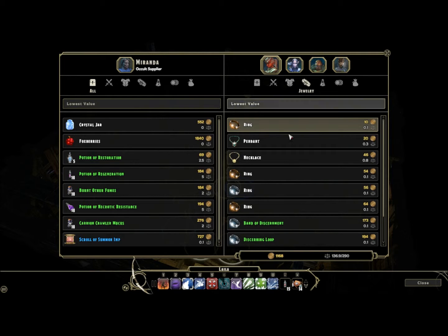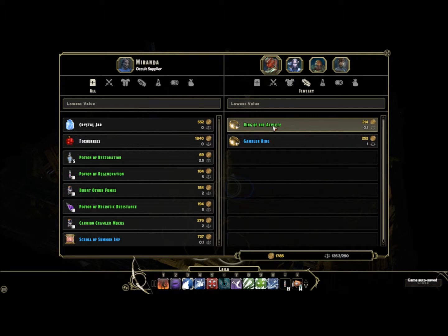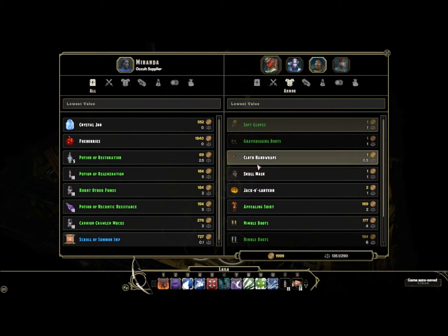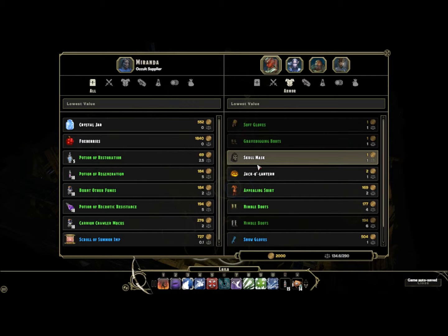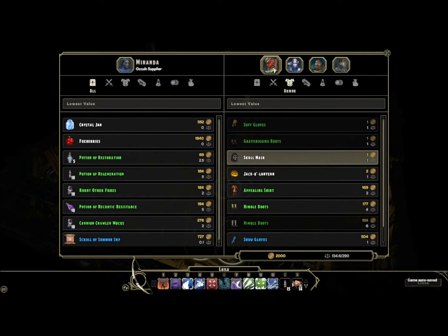Let's look at stuff we have to sell. Non-magic. And I think we're going to sell these. I'll keep that. I probably won't ever use it, but I'll keep it instead. Skull mask and jack-o'-lantern, I'll keep just for the heck of it. It might prove useful. Appealing shirt.